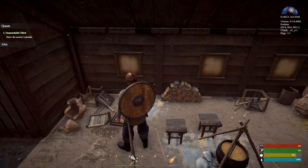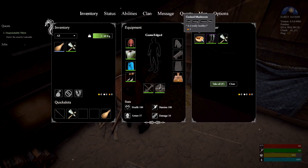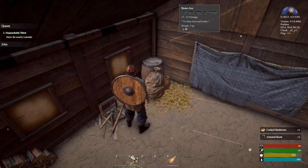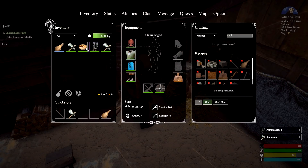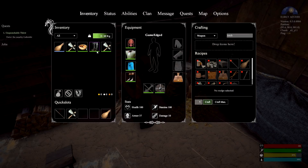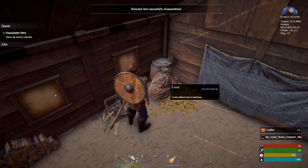Let's see what else we can loot in this area. Alright, we got some cooked mushrooms. Cool. What is this? Armored boots? Holy shit — 10 armor. Oh nice! Sweet, so we write this. Can I disassemble it and get back leather? Oh, I can — perfect!